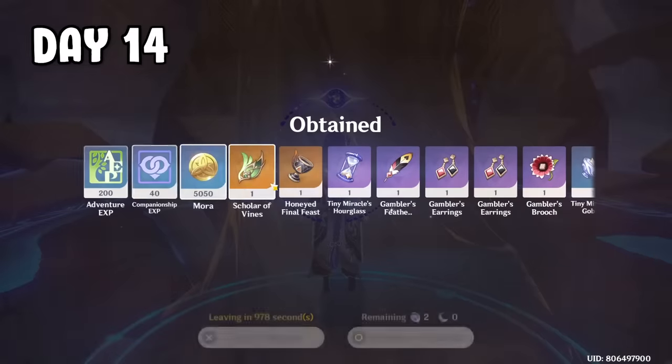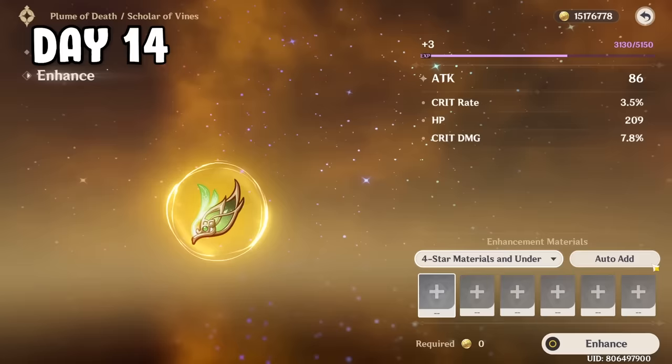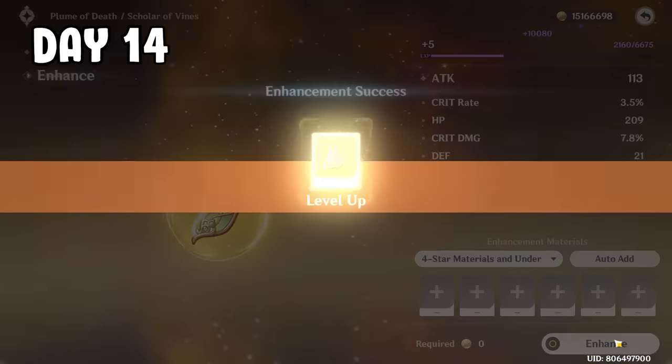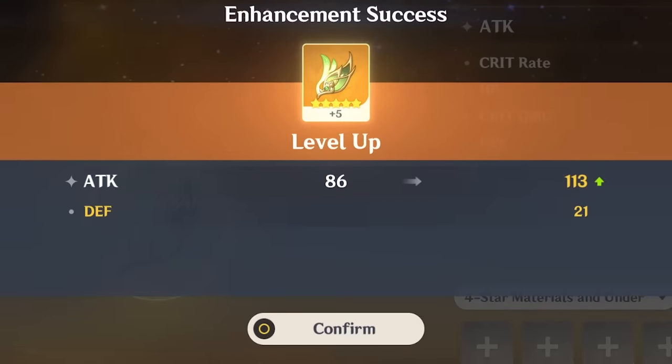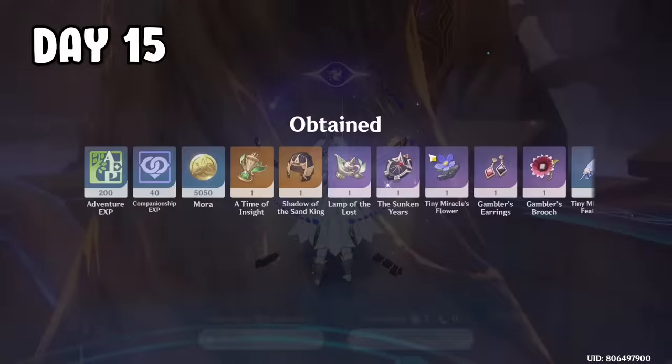Day 14, I got a decent feather with crit rate and crit damage substats — just needs EM to make it perfect. So I leveled it up, and you guessed it — it's another defense upgrade. Day 15, I'm still farming artifacts with the Archon team, but still no good artifacts.